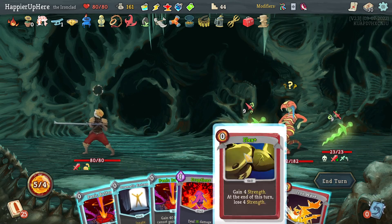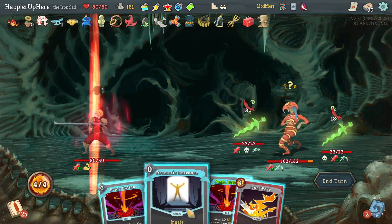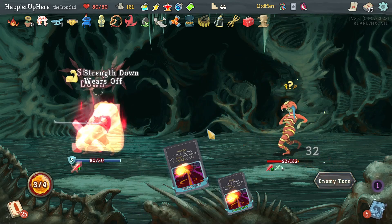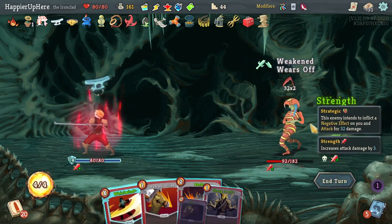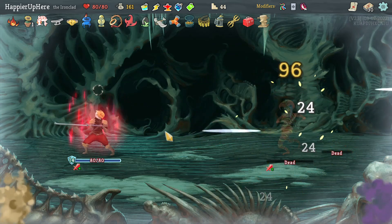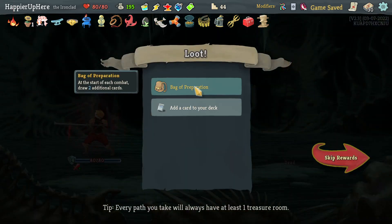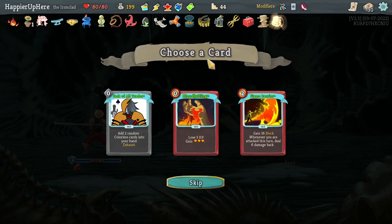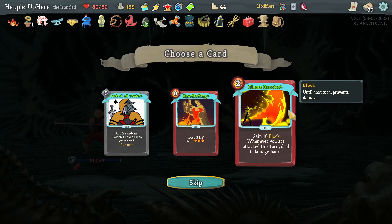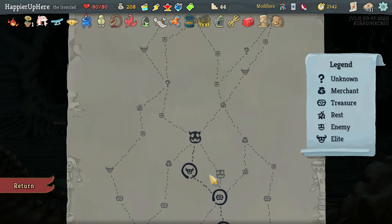Got a second Panic Button — never mind. I'll make Dramatic Entrance with Eruption to deal way more damage. Let me do Eruption, then Dramatic Entrance, then Iron Wave. I should have taken Secret Weapon — would let me grab another attack card. Now at 96 damage — never mind, I'm not in trouble. Great to have so much strength. Got Bag of Preparation: at the start of each combat draw two additional cards. Flame Barrier might be a great defensive card — I'm worried about upcoming bosses. Let's take Flame Barrier.